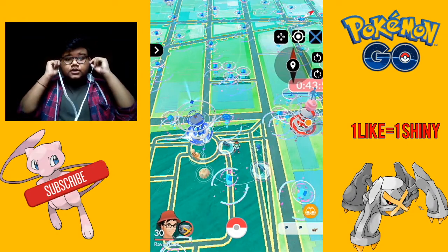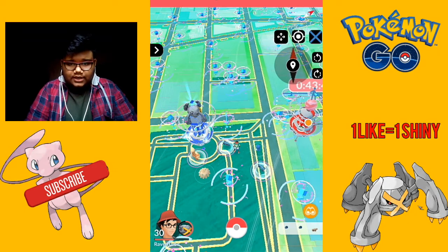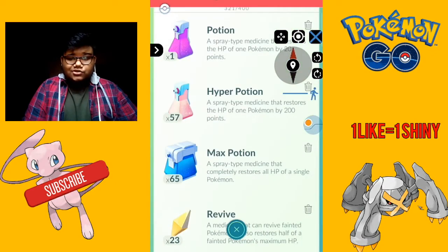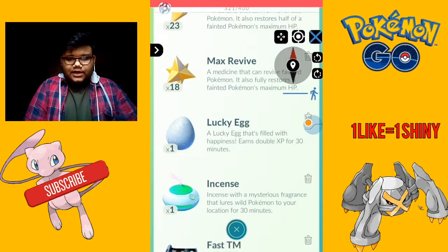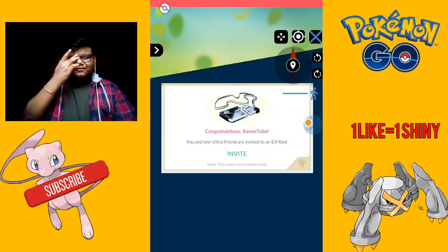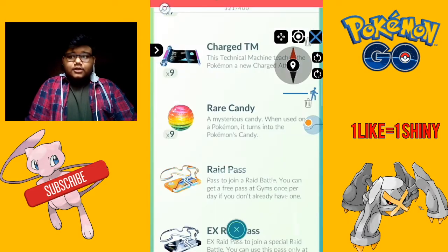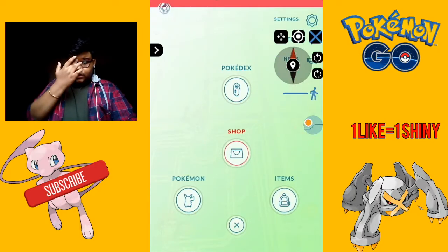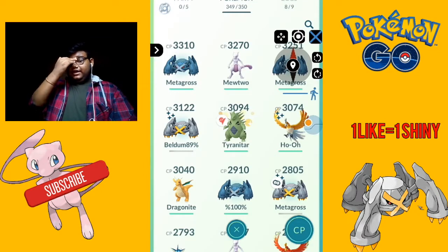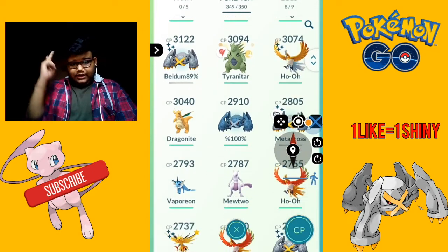For the current topic: if you want to get the raid passes, you need to store Pokecoins. A way to get Pokecoins is to store your Pokemon in a gym, and when the Pokemon is defeated and gets back to you, you get Pokecoins — it's about 10 minutes per 1 Pokecoin. You can get 50 Pokecoins a day. If you get 50 Pokecoins every day and we have around 5 days left, you will be able to get at least 250 Pokecoins, so you can get 2 more raid passes.